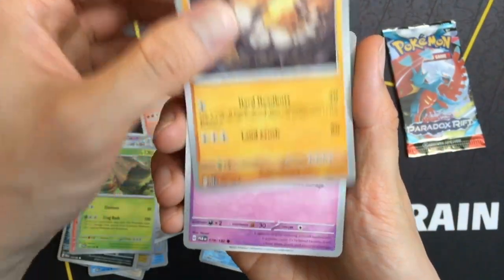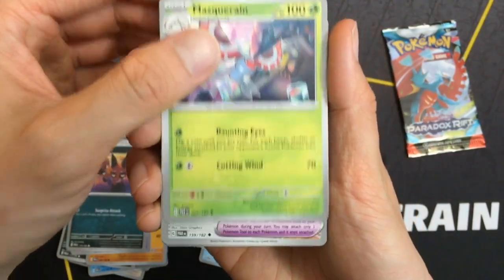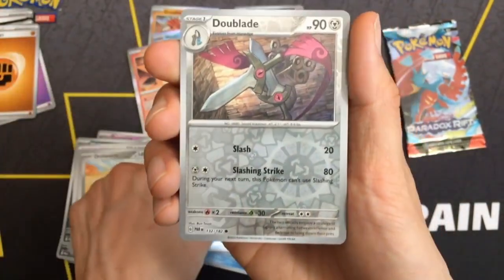I was looking through the card list and I don't actually think Paradox Rift has the card I'm looking for. I think I messed up buying Paradox Rift packs. I think I need a different set actually.